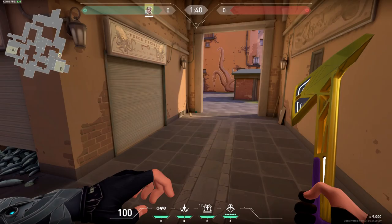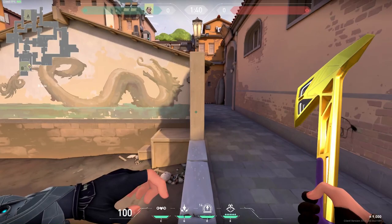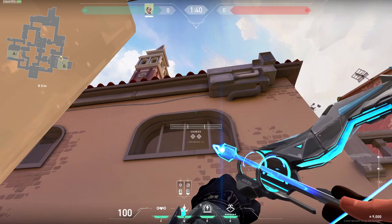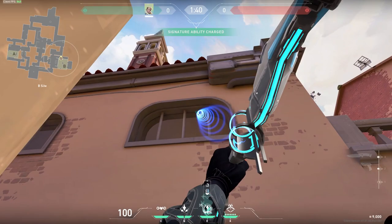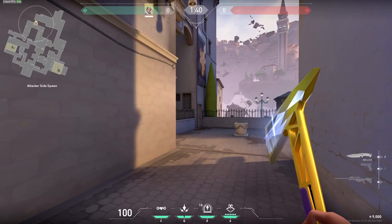For B site, this is actually even easier — as they run in immediately, you can cheese them by bouncing the dart off the roof above them. Run into the wall, then aim up at the window between the two bars on the right. Aim at the center of them at the black line just above where the window ends, with one bounce and an instant shot — it's going to land directly where they'd be rushing up B. Really nice arrow, lands right in the center.